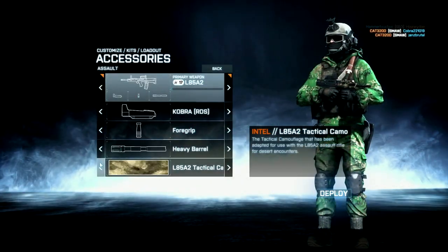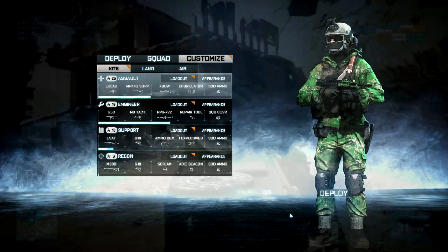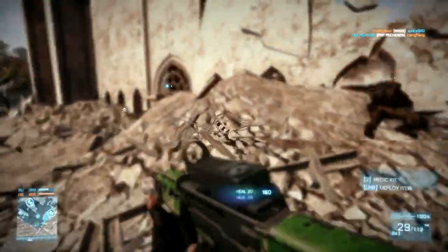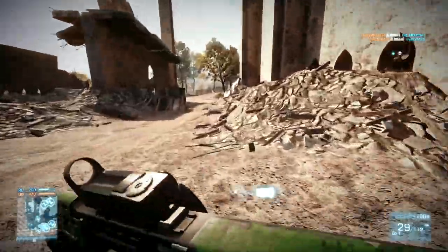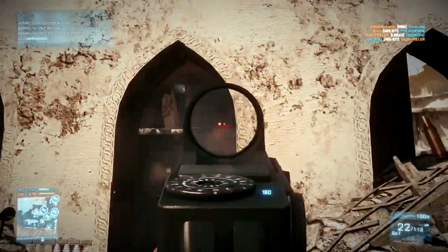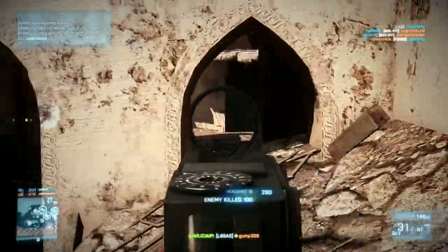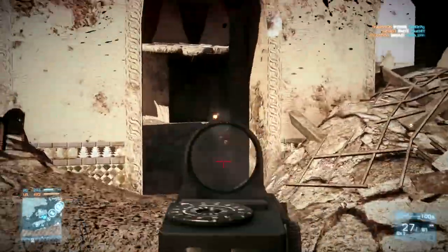Next up, we have the L85A2 Burkut camo. To get this camo, you need 100 kills with the L85A2, 50 headshots with the L85A2, and 15 assault ribbons, which are pretty easy to get overall. It's straightforward — you just need to use the L85A2 a bit and you'll end up getting your achievements. You'll get the 100 kills probably much quicker than you get the 50 headshots, and then you'll probably need a few hundred more kills depending on your accuracy to get the remaining headshots. It takes time, but at least it's a fun objective.